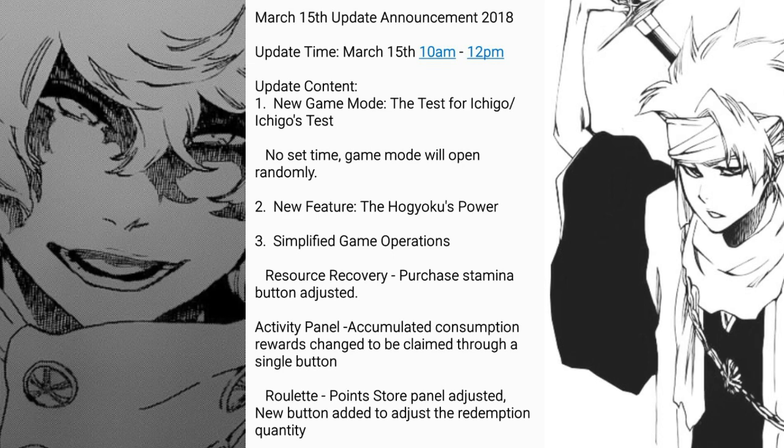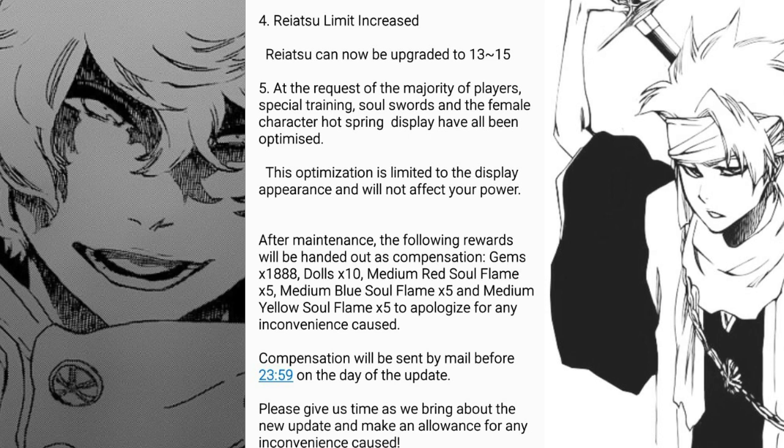Simplified game operations: resource recovery, purchase stamina button adjusted. The activity panel accumulated consumption rewards have been changed to be claimed through a single button — I'm pretty sure that refers to red packets. Also, the roulette point store panel has been adjusted with a new button to adjust redemption quantity, so now you can press the plus button to buy multiple copies at the same time rather than buying them one at a time, which saves a lot of time.